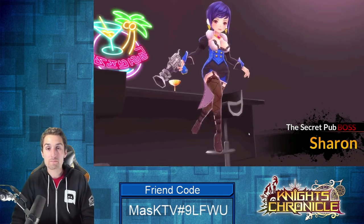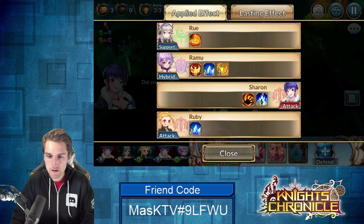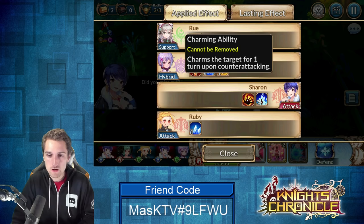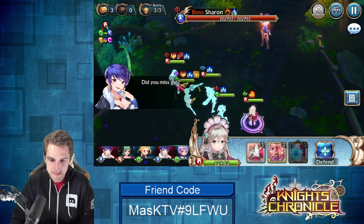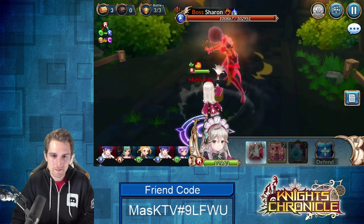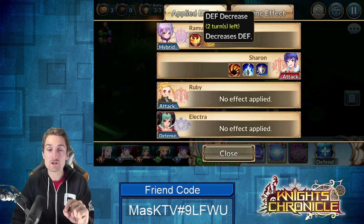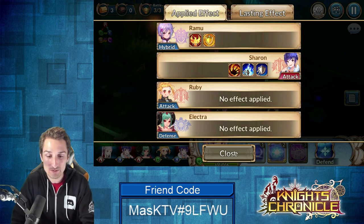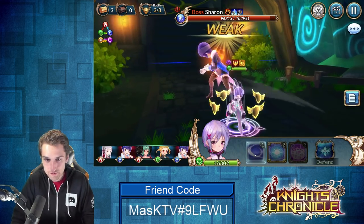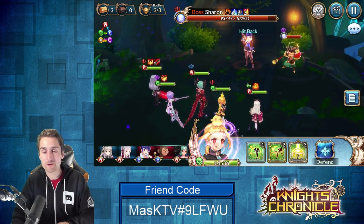The Secret Pub boss is Sharon — she charms you on her counterattacks. Her buff reads: charms the target for one turn upon counterattacking. Rue gets the multi-attack in and, like clockwork, because she gets the multi-attack she also applies decreased defense. That's such a great talent combo to have when you build her multi-strike.